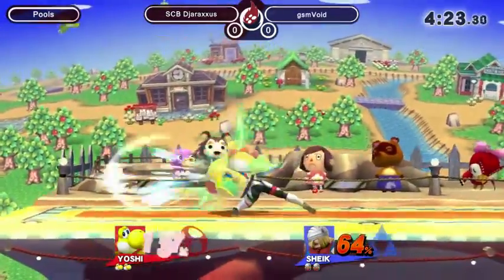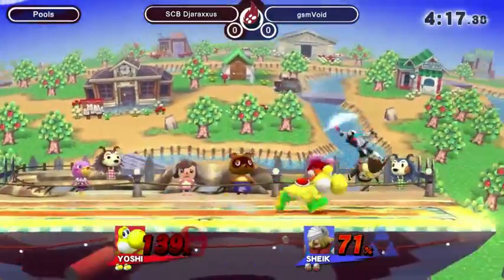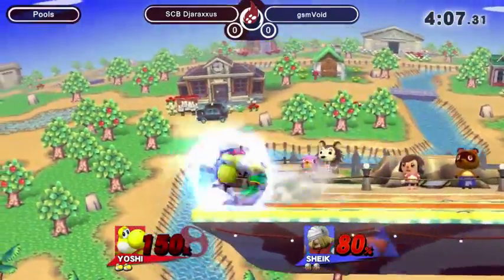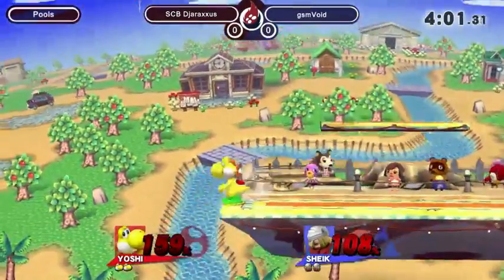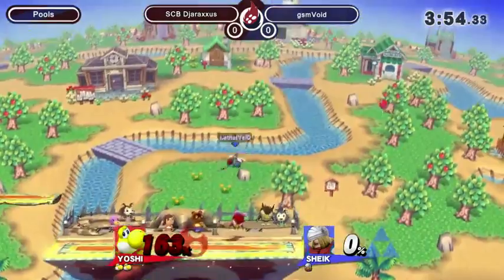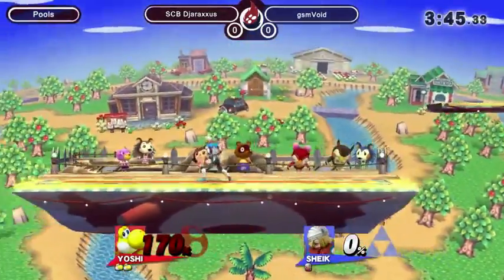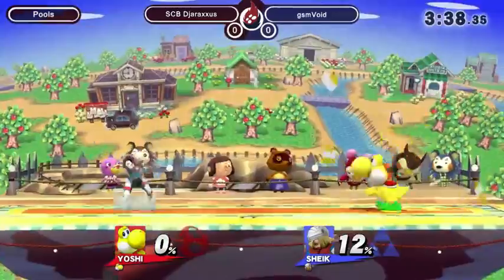I love that usage of crouch from Void right there — that's something we don't see too much from people, but it's so good especially for a character like Sheik who has access to the wall. To be able to duck out instantly — a lot of falling aerials become useless. You can just do that and the opponent has even less landing options. That takes the stock right there. DJ showed off a little bit too much in that situation.